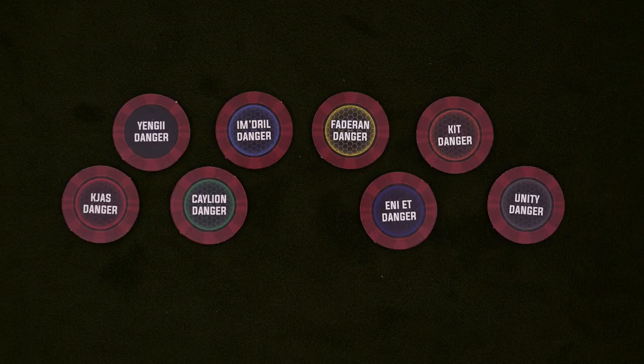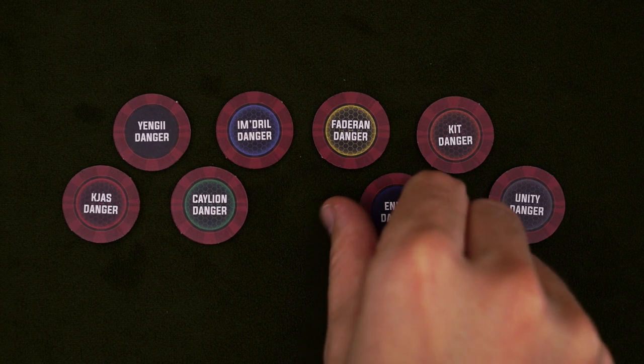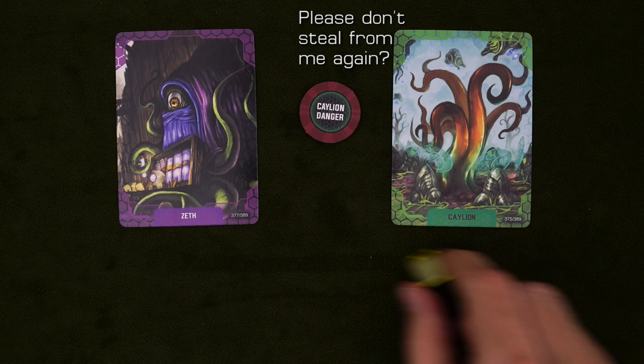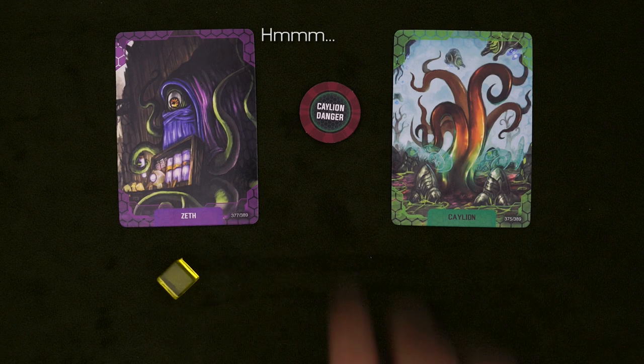Also, I say any player, but that's not always the case. When you set up the Zeth, you should display these danger tokens for each faction in the game. If you make a trade with another player, flip their token from danger to safe, indicating that you can't steal from them this round. This does not count gifts unless the Zeth explicitly agree to offer safety as a part of it. Basically, instead of any legitimate business, you're running a protection racket.